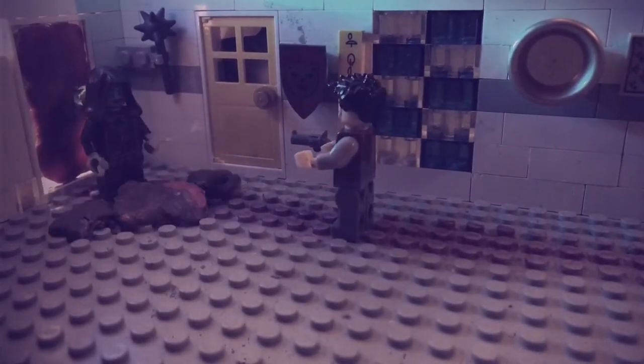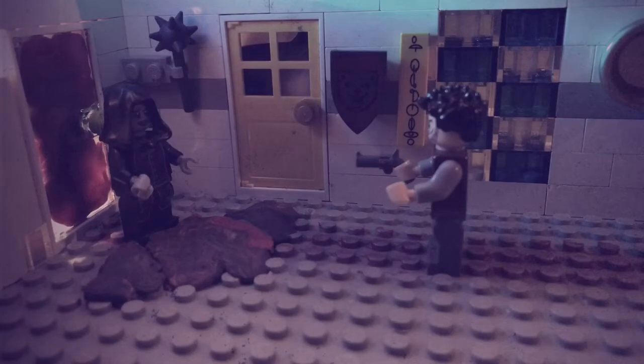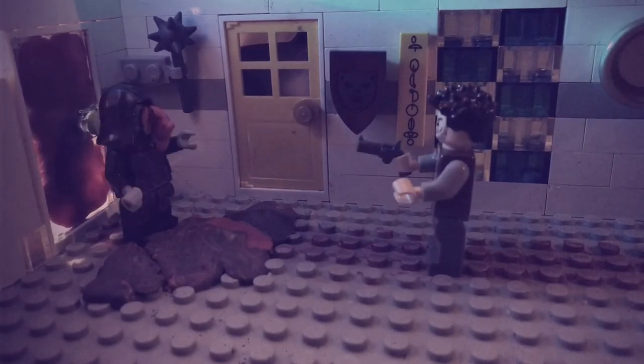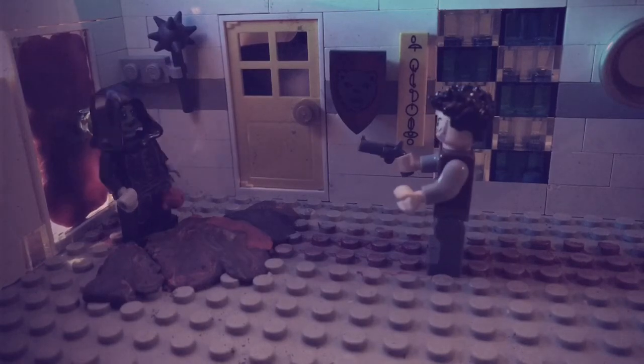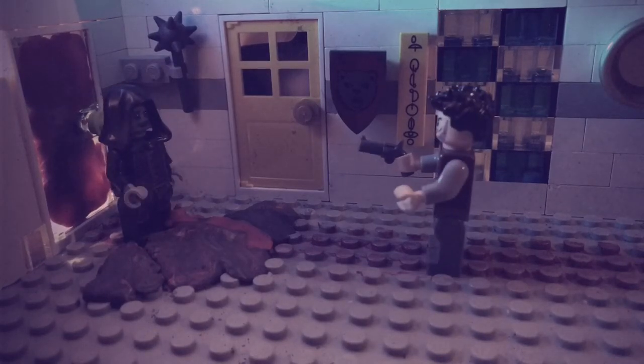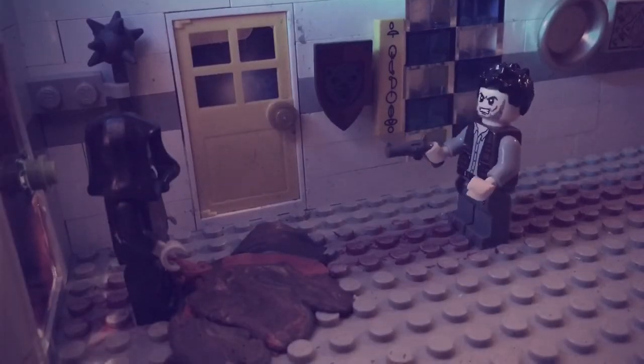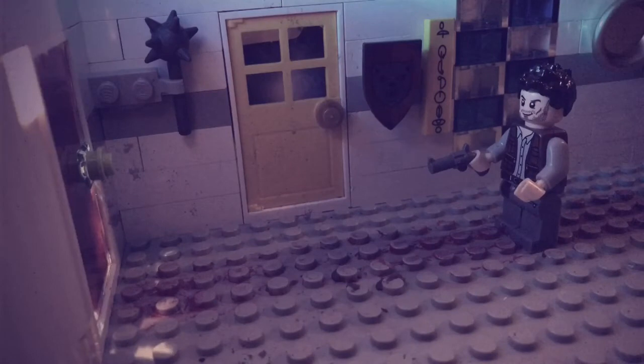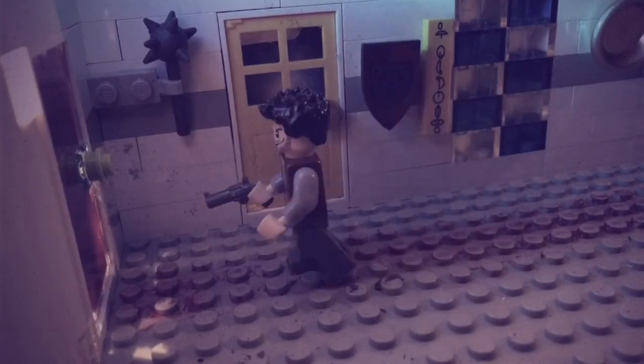Tear, where is she? Your bullets do nothing to me. Find your wife, and then try and find your way out of this maze of a house. I must get Tear back. My only option — I gotta keep going forward. Let's go through the next door and see what happens next.